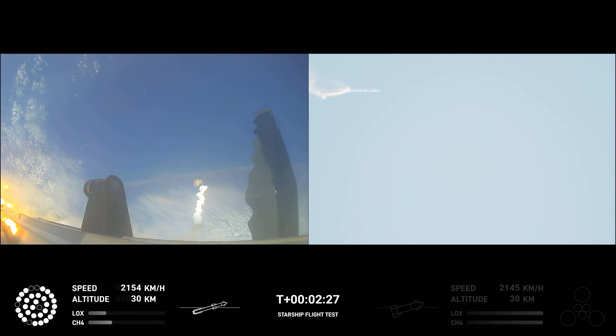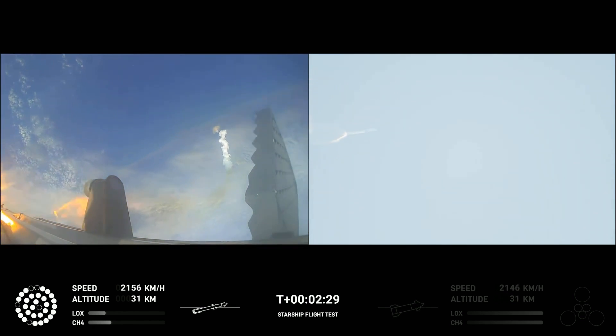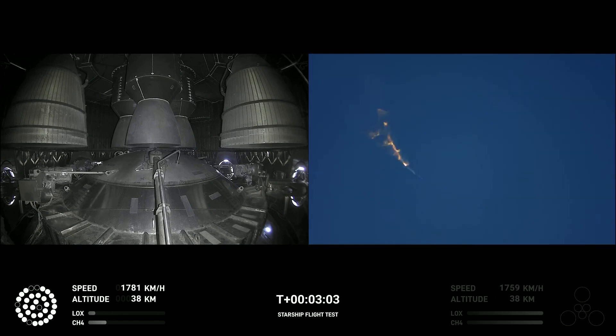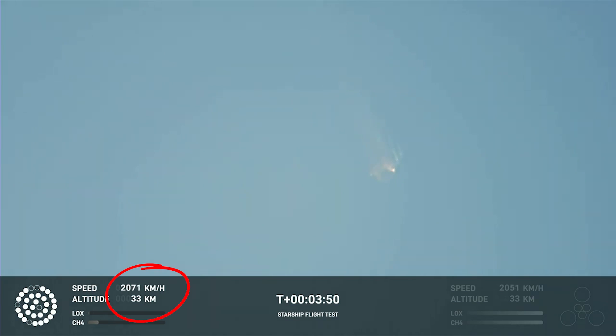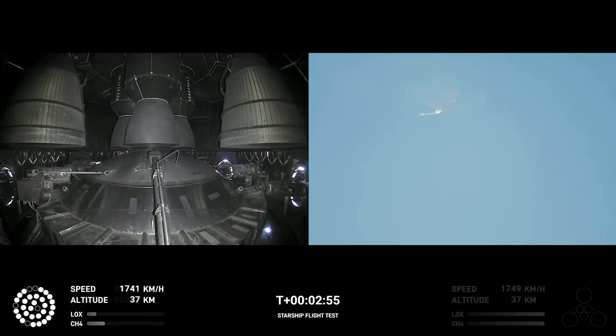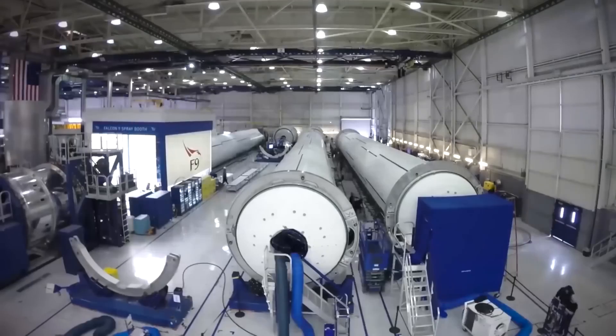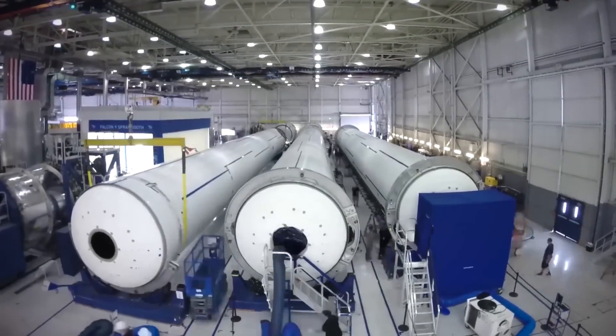As the rocket continues trying to right itself, it starts going through loops. While this is obviously not supposed to happen, it's hard not to be impressed that Starship is able to keep its integrity through not one or two loops, but nearly four full rotations as it falls. Starship even hit a second Max-Q event on the way down before it exploded. It's really hard to understate how well the fuselage held up — most rockets break apart if they turn even slightly out of alignment during a launch, not because they're poorly made, but because they're incredibly massive objects traveling at supersonic speeds.